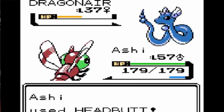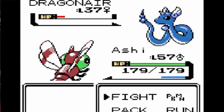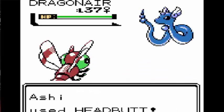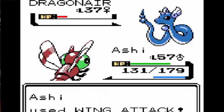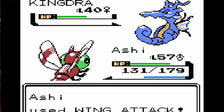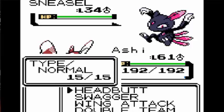Next up was Clair. Clair's team was pretty easy. I just spammed Headbutt on her entire team who couldn't really do much to me. Dragonair managed to get an Ice Beam off. I did run out of Headbutts there but I just spammed Wing Attack. Kingdra tried using Surf - it did a lot of damage, but another Wing Attack just takes it out really easily.